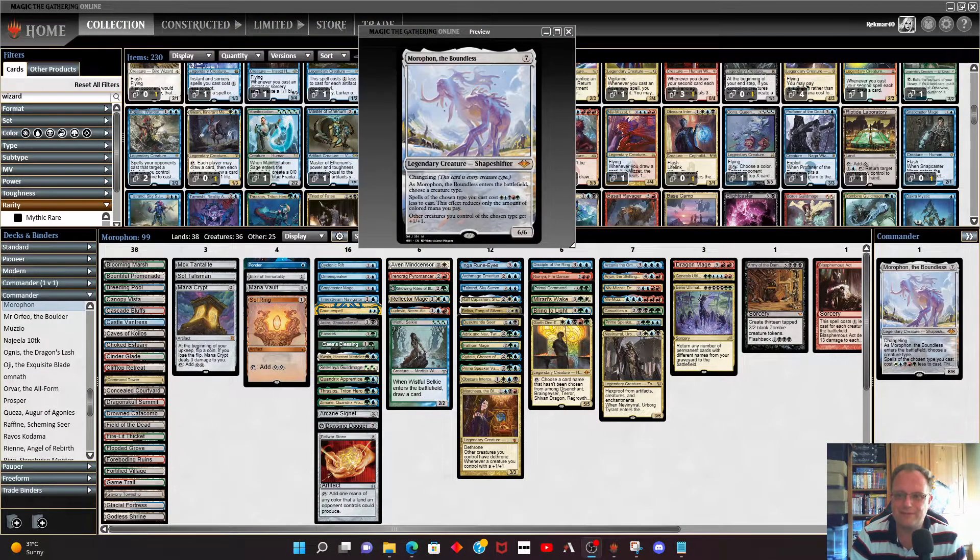Let me introduce Morathron the Boundless — seven mana for a 6/6 legendary shapeshifter. It has changeling, so it has every creature type. When it comes into play you choose a creature type; spells of the chosen type you cast cost one white, blue, black, red, and green less to cast. It only affects the colored mana, so bear that in mind. Other creatures you control of the chosen type get +1/+1.